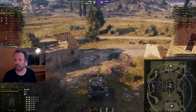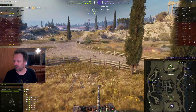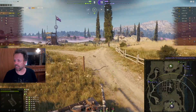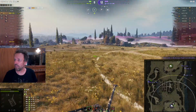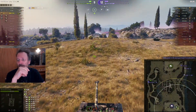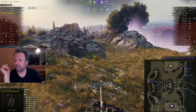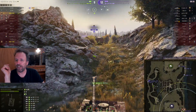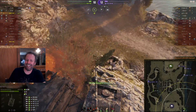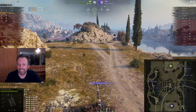Is he going for the artillery? Let's count the dots on the minimap — one, two, three, four, five. There's five dots, which means there's only an artillery left back here, unless that enemy AMX 13 90 went back to base. He's taking the chance — and there he is! Hello, do you have any situational awareness? He just damaged himself.